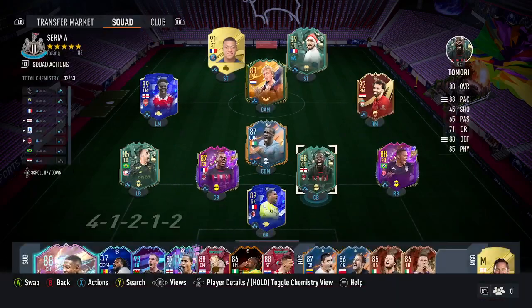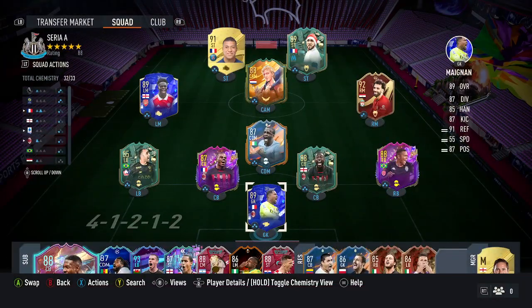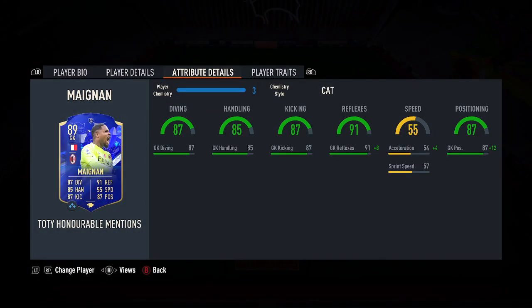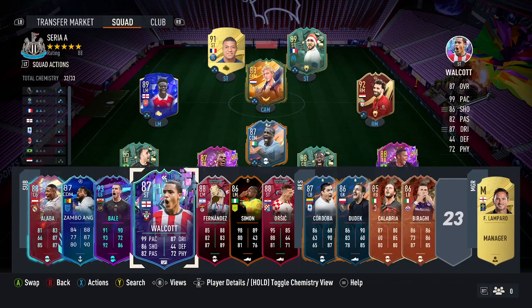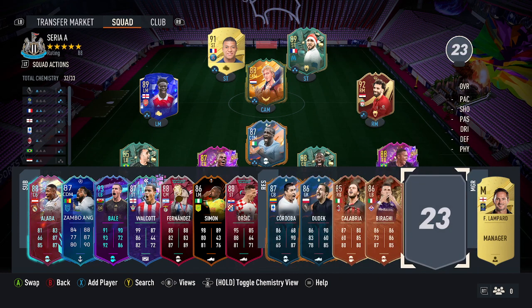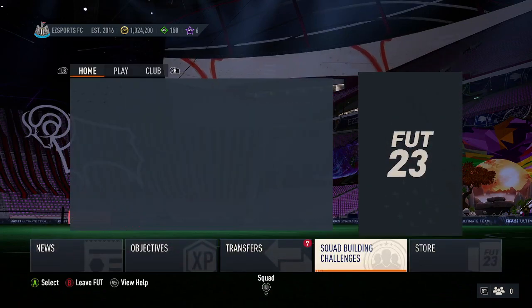Tamori is untradeable, and then this SBC guy is decent as well — dribbling's poor but otherwise decent. And I've also got Minyan as goalkeeper. He had this on default — I would've had it on basic. The sub bench is pretty much just pace and dribbling. These are the subs I came out with. Very affordable squad.